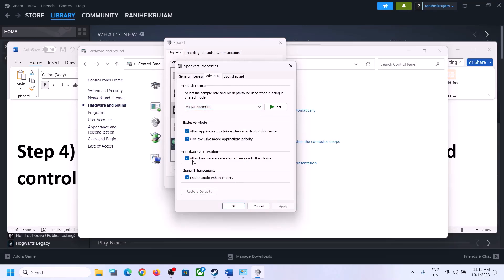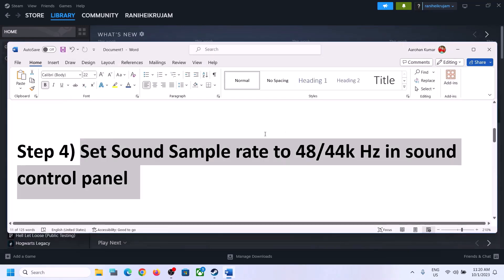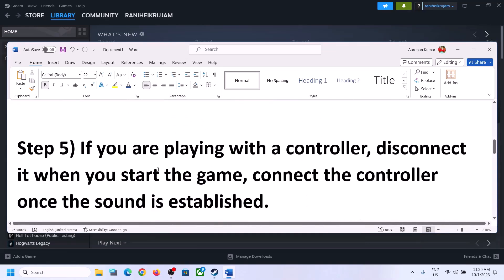You can also uncheck 'Allow hardware acceleration of audio with this device' — if it is checked, try unchecking it. You can also enable or disable audio enhancement and check which setting works for you. Make sure you select 48,000 Hz or 44,100 Hz in Sound Control Panel for your speaker.